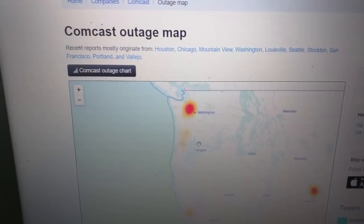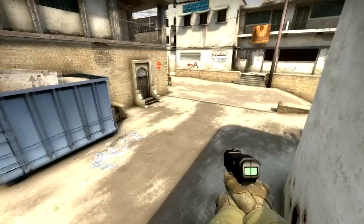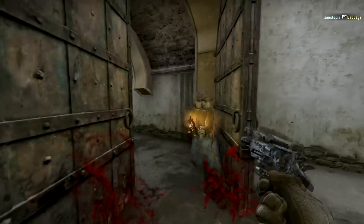Alright, so before we start, we gotta check if we have an outage. We're just gonna call Comcast. Hey, is this Comcast? No, it's not. It's GameStop.